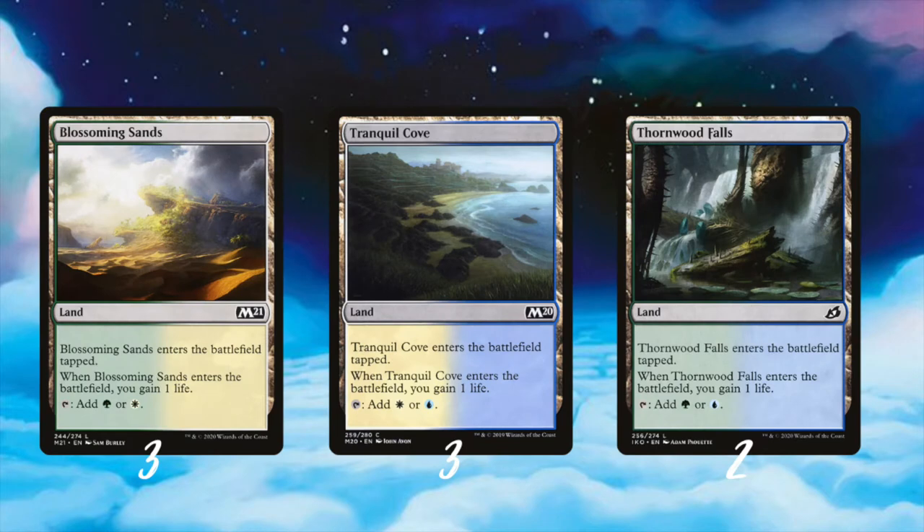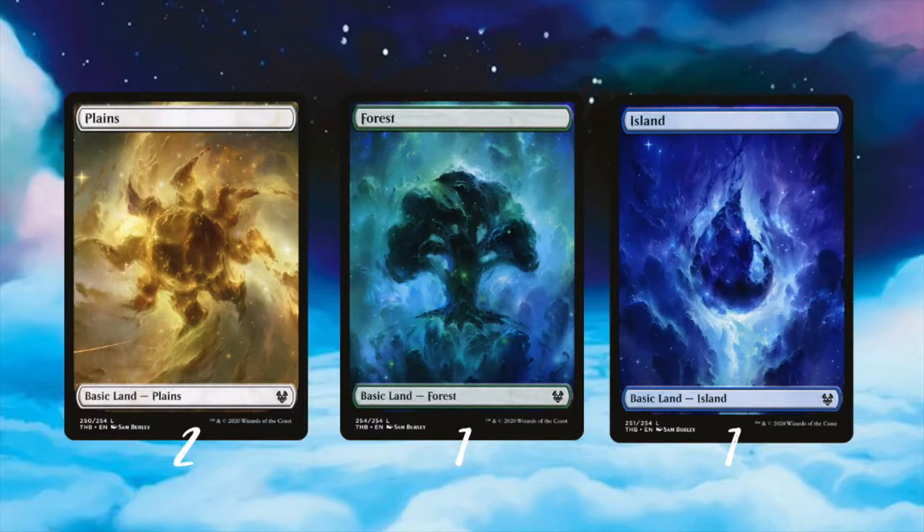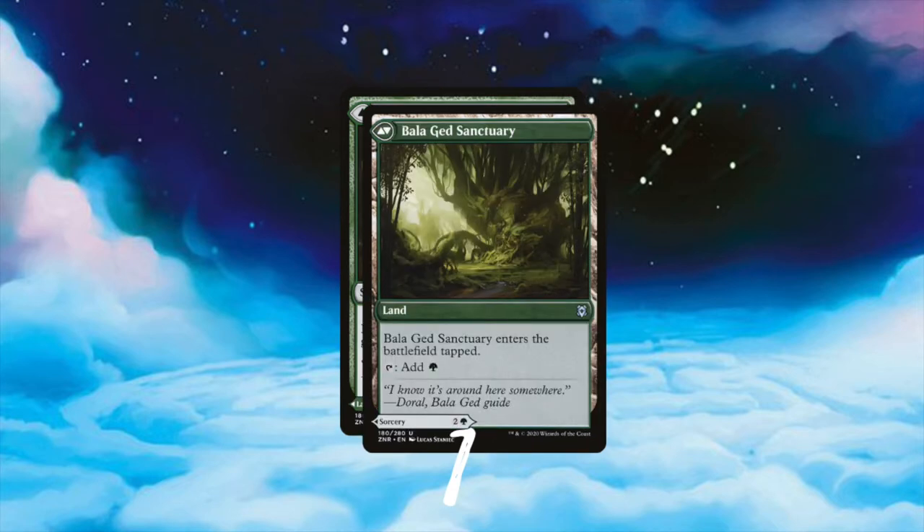I also include quite a bit of dual lands in the deck to give us some extra life: 3 Blossoming Sands, 3 Tranquil Coves, and 2 Thornwood Falls. For more mana fixing I included a Skycloud Expanse and a Selesnya Sanctuary. The Sanctuary is nice when you have a lot of Locus lands on the battlefield, especially when you can bounce and replay a Glimmer Post. For basic lands I only play 4 of them - 2 Taros Beyond Dead Plains, 1 Forest and 1 Island. I also play 1 Bala Ged Recovery, which is certainly not a land but can turn into one, so I add it to our land count.